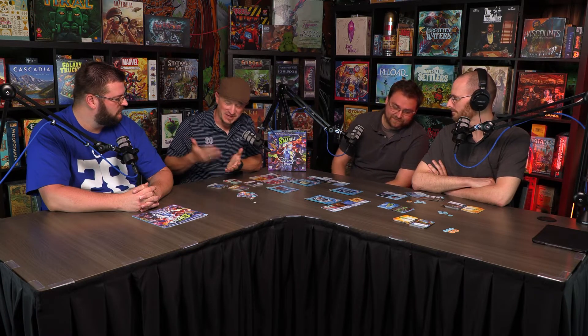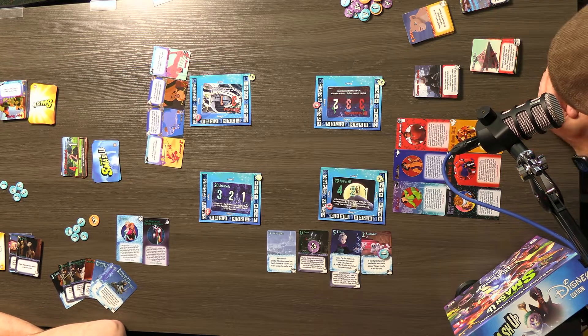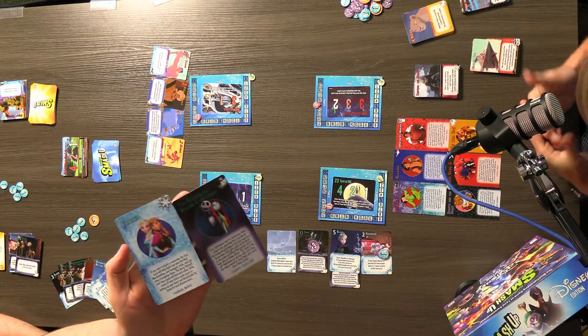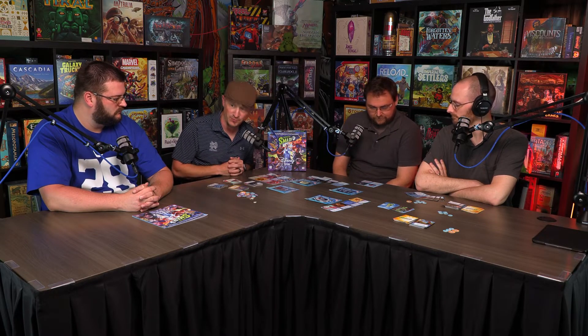If you're familiar with Smash Up, this part will be boring to you, but otherwise we'll explain how it's played. You're going to select two decks themed around Disney movies - Wreck-It Ralph, Lion King, Big Hero Six, Aladdin, Mulan, Beauty and the Beast, Nightmare Before Christmas, and Frozen. The book has recommendations for pairing decks. There are four bases out with a breaking point - the maximum amount of power they can collectively hold from characters played there, plus a scoring system.